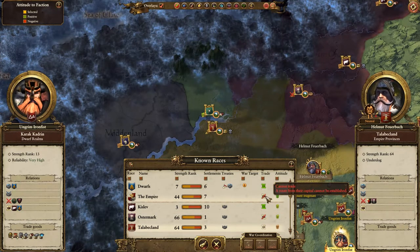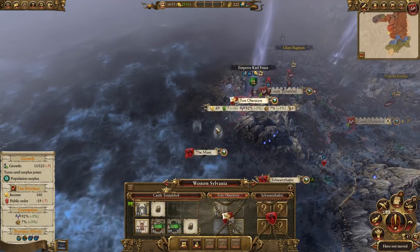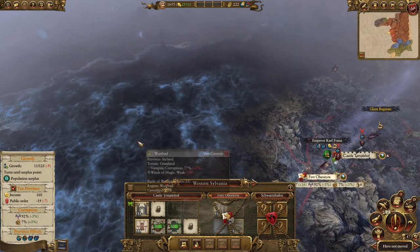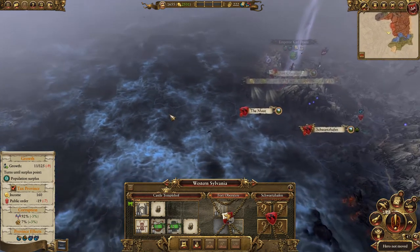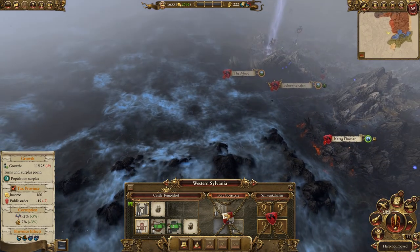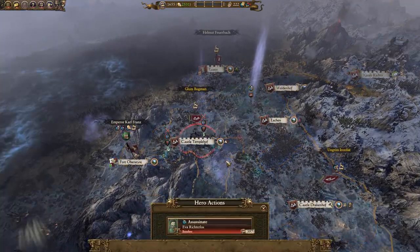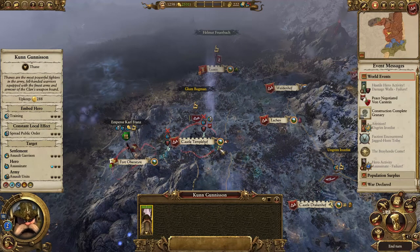We can't trade with the Empire because we can't establish a route to the capital - perhaps Manfred still owns a settlement here. No, it's Von Karstein - owned by Von Karstein. Not sure where Manfred is but... there he is in Averheim! So they have managed to wipe out some of the minor human factions. Let's try and get rid of some of their agents here - failure again. Not so good, Con Gunnison.